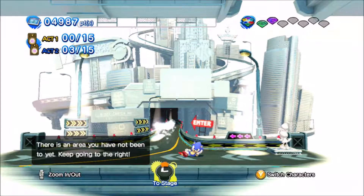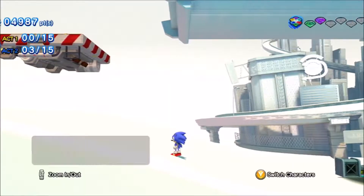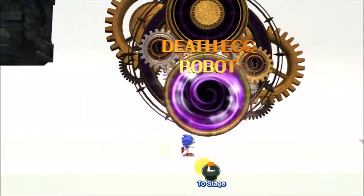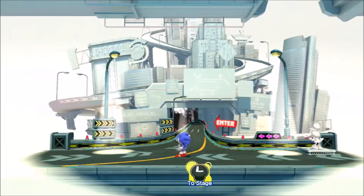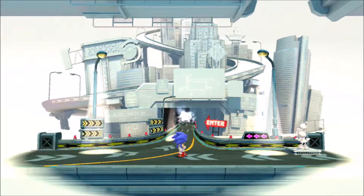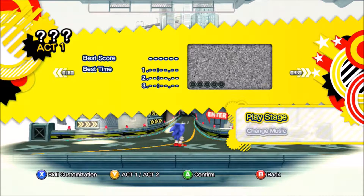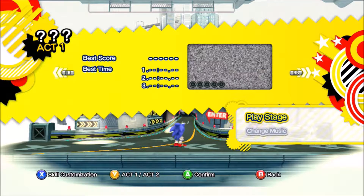Hey, what's up everyone? I am GamerGeorge98, welcoming you back to my playthrough for Sonic Generations on the Xbox 360. So in the last episode, we completed the challenge gates for Green Hill Zone, Chemical Plant and Sky Sanctuary, and then we faced off against the Death Egg Robot with Classic Sonic. And now we're going to continue on and move into the Dreamcast era as we continue on to Speed Highway. So if you want to keep seeing more of this playthrough, please show your support down below by smashing that like button. Anyways, without further ado, let's go ahead and get into this.